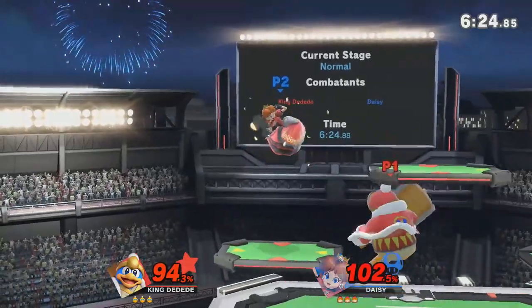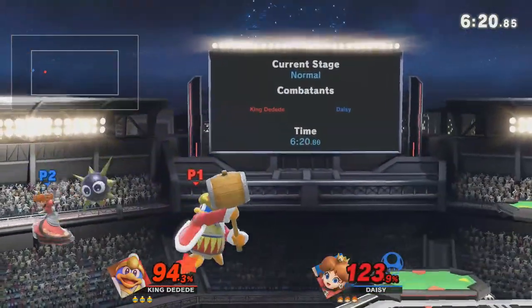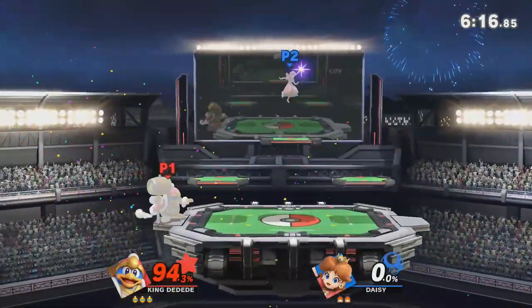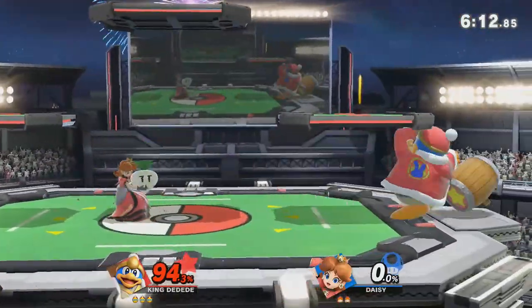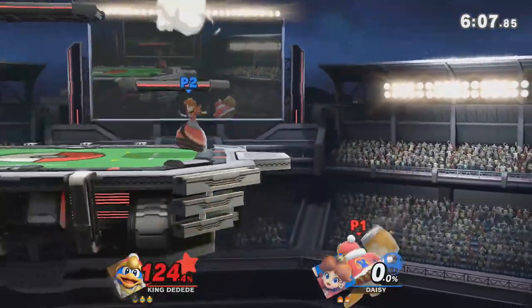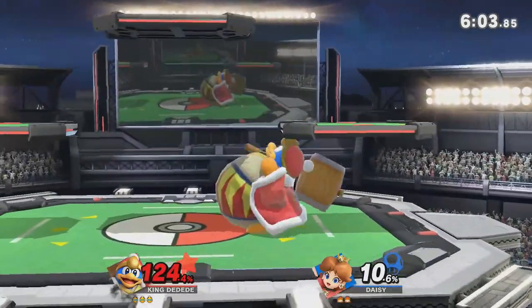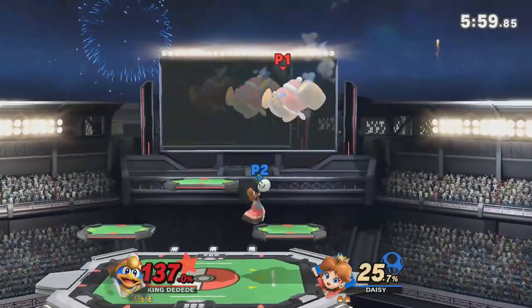In all seriousness, DDD shielding in this matchup is absolutely terrible. The way that Peach and Daisy's aerials function, they pancake her under nearly all of DDD's out-of-shield options. It is much better to use mobility — the little bit that DDD has — to play around turnips and to play around Peach's float, rather than to ever lock yourself in shield during this matchup.